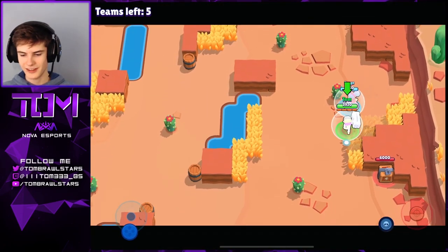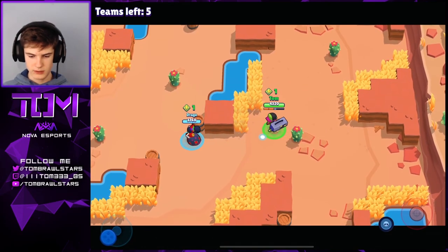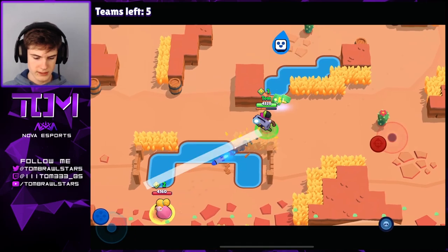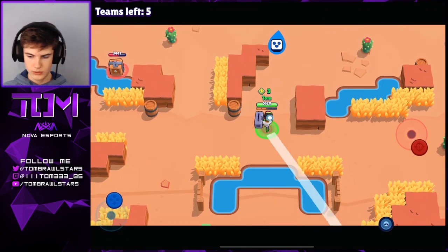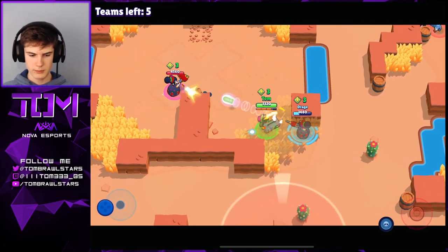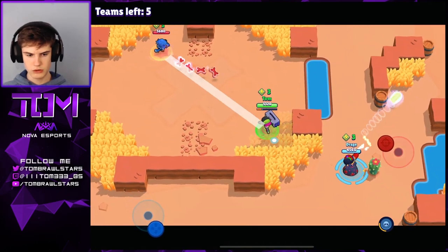Jumping right into the next game. Let's hope we get the same spawn. We do get a box here, so definitely a decent spawn. We're just gonna spam our rockets to help with that box. Drage is rocking the new skin — pretty nice from him. There's a Piper down here; hopefully we can take them out. We just missed those shots by really close margins. Let's go see what drage is doing. There's a Piper — we do hit them — let's push this Piper. We'll be a bit careful; there are a lot of teams in the mid, so we're gonna drop back.